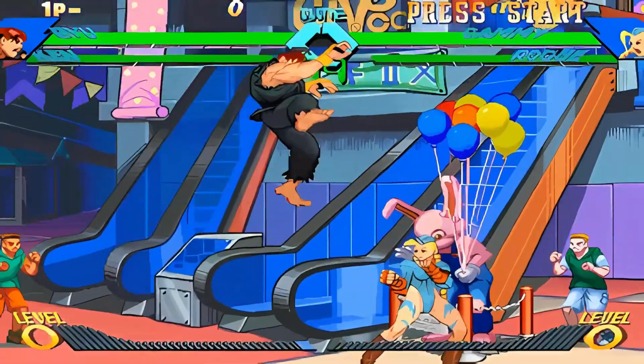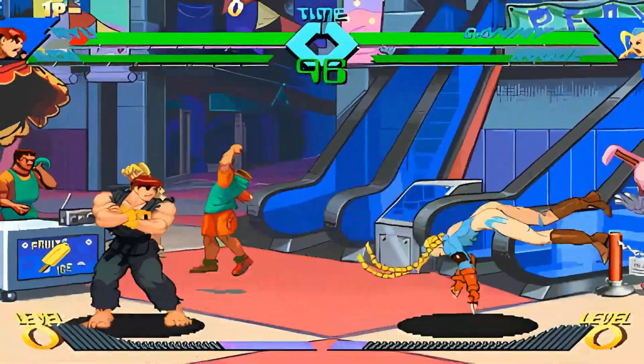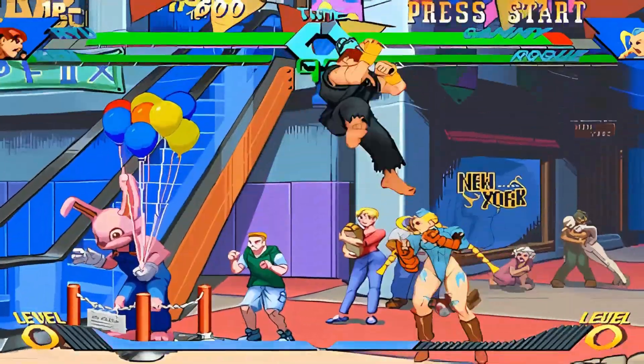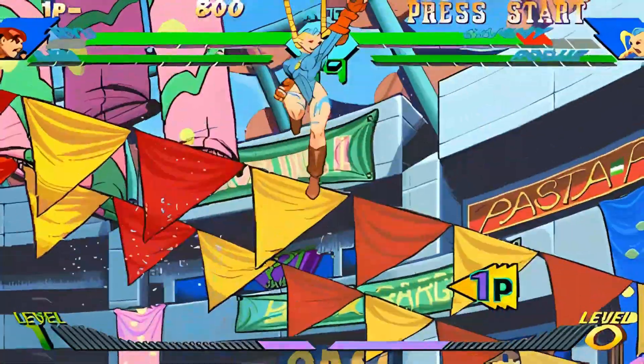In the first training session, something interesting happened. The agent started learning a strategy where it kept switching characters over and over again — not exactly what we'd call smart gameplay. But in reinforcement learning, it only cares about what gets rewards, and this was getting rewards.